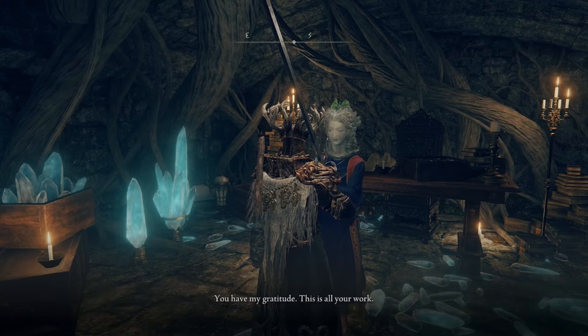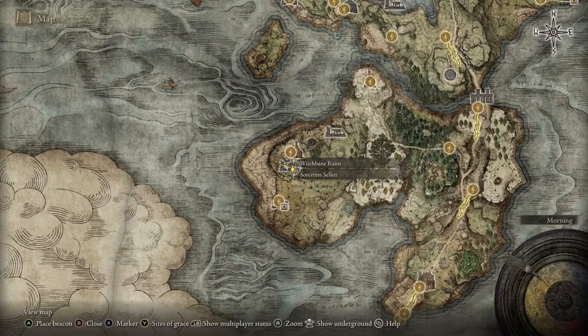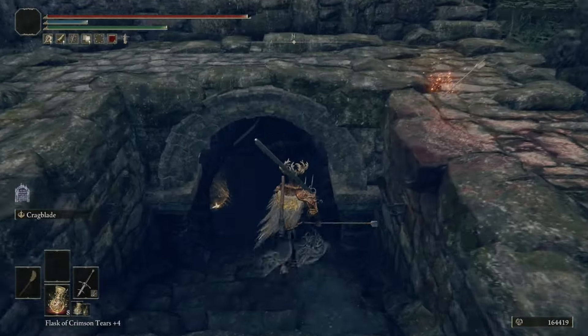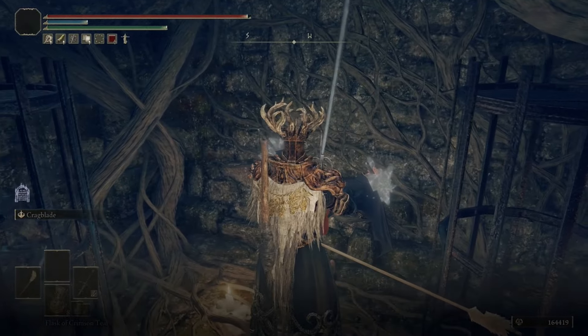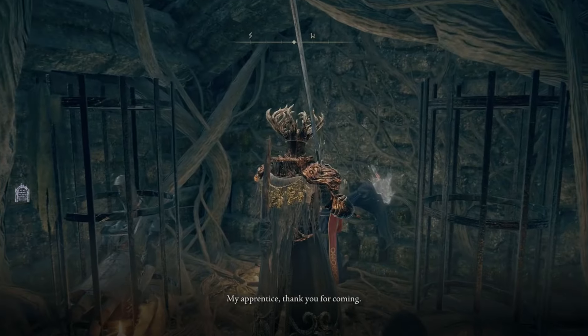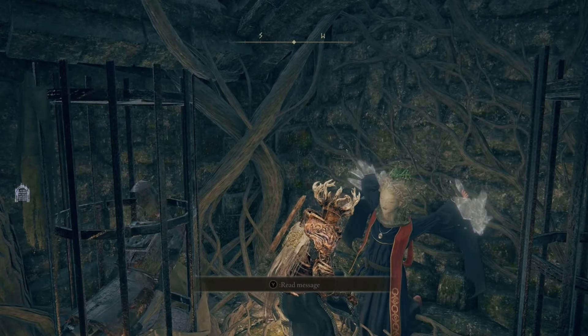Exhaust all of her dialogue, then head down to Weeping Peninsula, and after taking the staircase underground you'll find Sorcerer Sellen shackled to a wall. Exhaust all of her dialogue — Sellen will ask you to take her Primal Glintstone, and you will remove the Primal Glintstone from her chest.